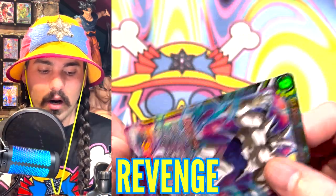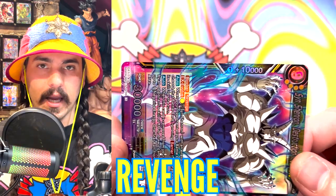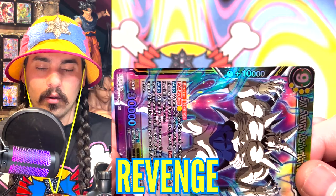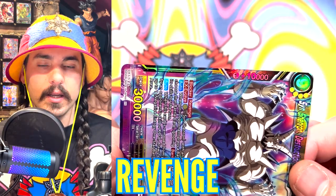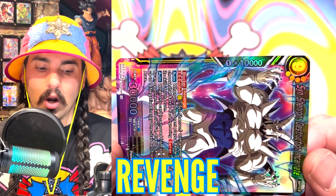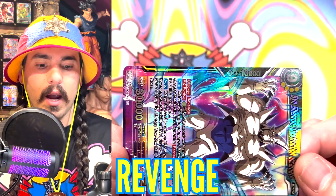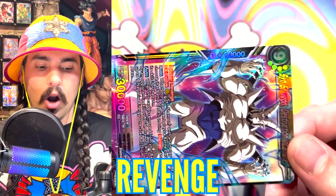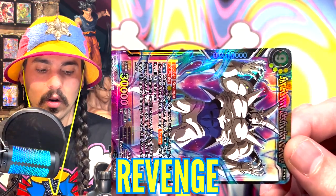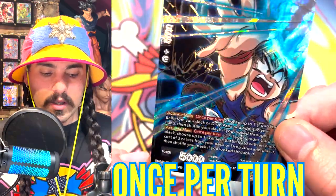Revenge means that when this card is being attacked, the card that is attacking it will get KO'd after the battle. Revenge does not apply to unison cards and it does not apply to leader cards, but if a battle card attacks this card, the card will be KO'd. Even if the card has barrier, Revenge gets around barrier — so no matter what, a card attacking into this card will succumb to Revenge and be KO'd at the end of the battle.